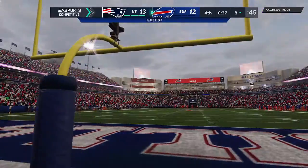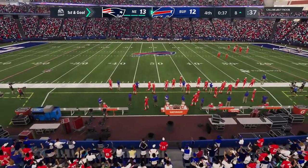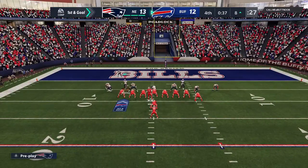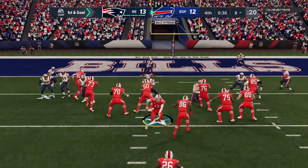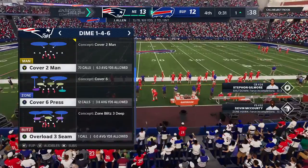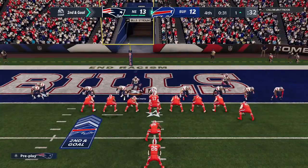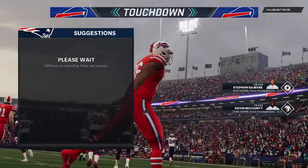This will be caught inside the 10. The Bills use their final timeout as the clock stops with 37 seconds to play. First down, first and goal at the eight-yard line. They'll look to throw — sliding out of the pocket, toward the pylon, just shy of the goal line as he's out of bounds right at the one. A gain of seven, second and goal. He's been able to put the ball in some tight spots all game long. He takes it across for the touchdown, and they've taken the lead late in the fourth quarter.